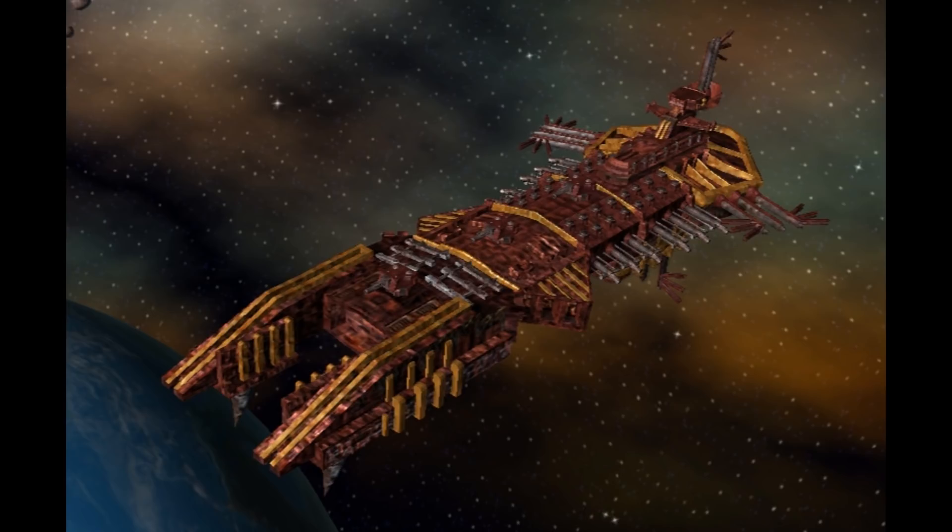Her high speed makes this range advantage all the more crushing, as she is difficult to catch with anything bigger than a cruiser, but anything smaller than a battleship is quickly overwhelmed by the catastrophic damage the Despoiler can dish out. The Despoiler would see action in Chaos service from M39 onwards, destroying entire cruiser flotillas and convoys before word of the attack could even reach a retaliation fleet.